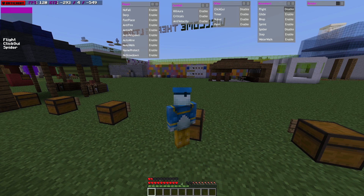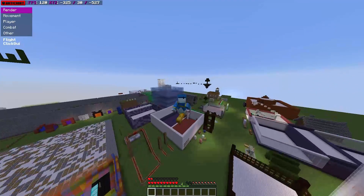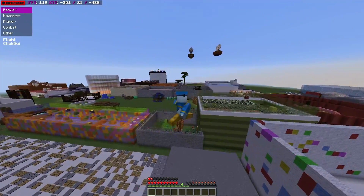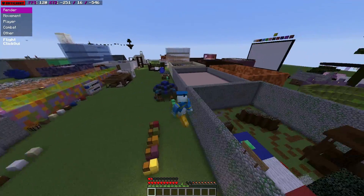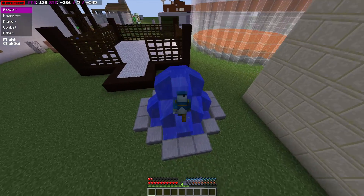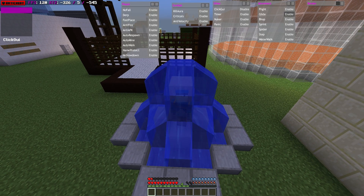Let's have a quick look at flight — you obviously know what this is. It allows you to fly around without caring about the world and without having the correct permission. If you have a factions or any other sort of server, you do not want players flying around because it's very unfair. Let's go down here so I don't lose any health, and disable that.